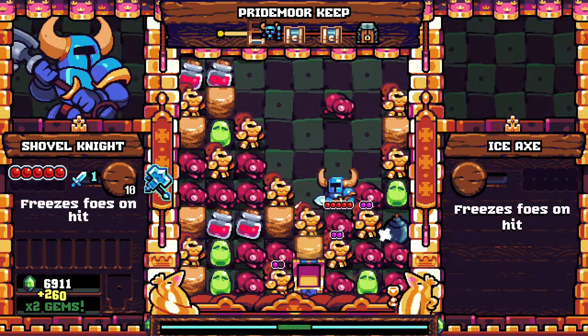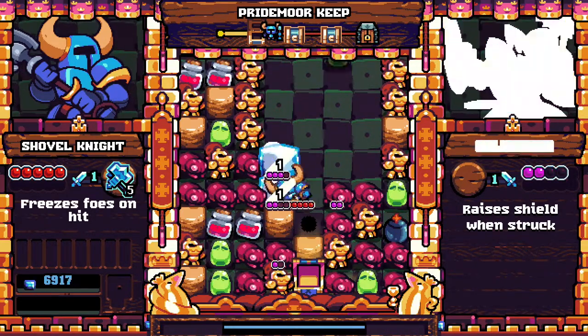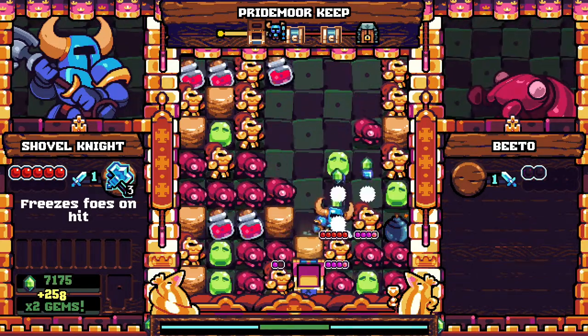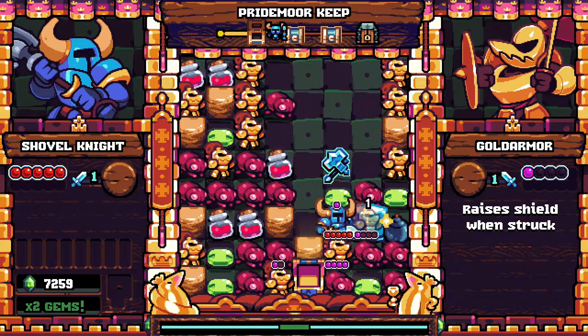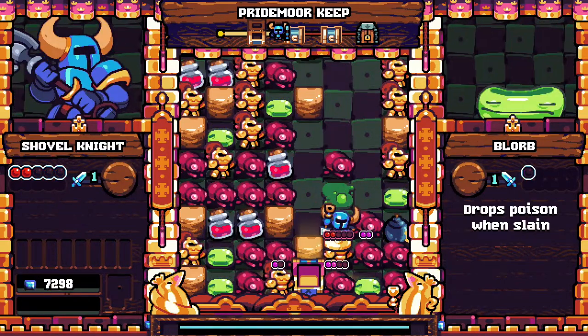I'm kind of waiting to take on the more armored guys until I get some more potions. Got that chest open — freeze hits on foes. So if I hit them, they freeze, allowing them not to dodge me and I can clean their clocks a little easier. This is a very nice item to have — I can do a lot more damage and clean the board off a little bit because I'm starting to get a little tight here.